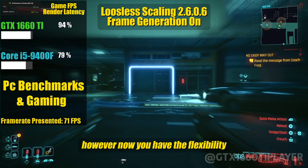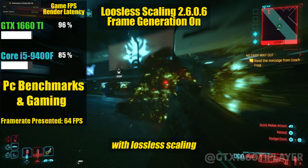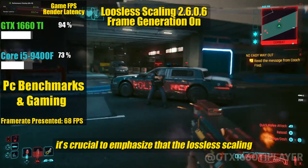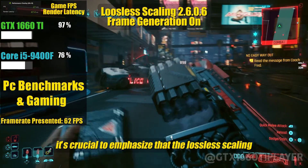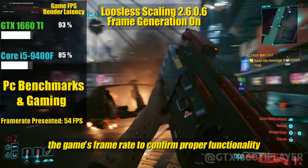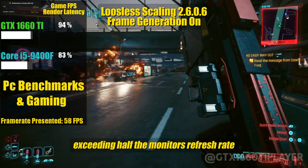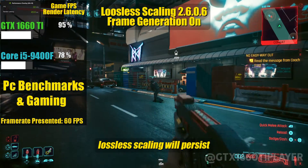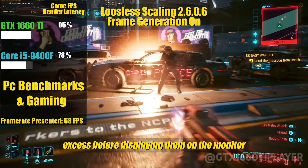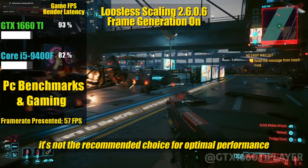However, now you have the flexibility to completely decouple the game's frame rate or set it to any value, with Lossless Scaling actively ensuring accurate frame distribution. It's crucial to emphasize that the Lossless Scaling FPS counter must be precisely double the game's frame rate to confirm proper functionality. In scenarios where the game is locked at a frame rate exceeding half the monitor's refresh rate, Lossless Scaling will persist in rendering twice as many frames, discarding the excess before displaying them on the monitor. While this approach is feasible, it's not the recommended choice for optimal performance.